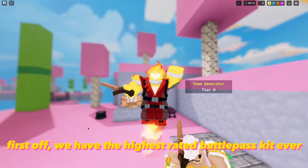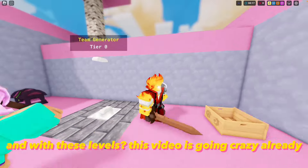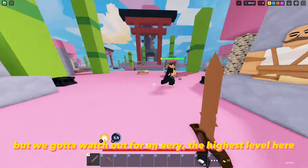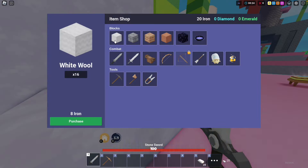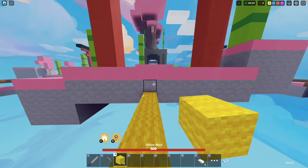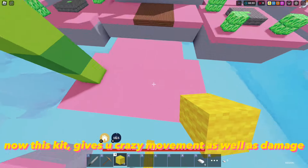First off we have the highest rated battle pass kit ever, and with these levels this video is going crazy already. But we gotta watch out for Airy, the highest level here. Let's get a sword and some blocks and head out. This kit gives you crazy movement as well as damage.